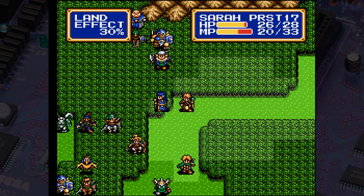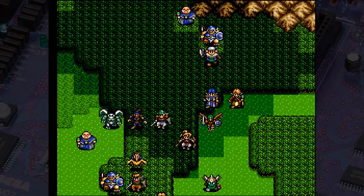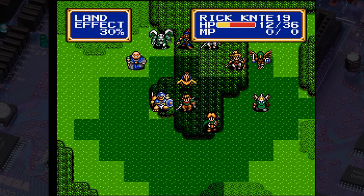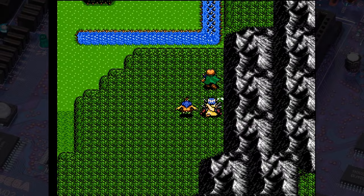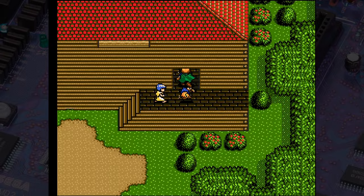No offense to the composer of the first game, Masahiko Yoshimura, but the tracks in Shining Force 2 are a lot more pleasant to listen to. There are way more digitized sound effects this time around too. In terms of gameplay, while plenty of elements from the first game remain — like town exploration, items, equipment, strategic combat, and the experience system — lots has been added to make Shining Force 2 simultaneously deeper yet more user-friendly than the first game.